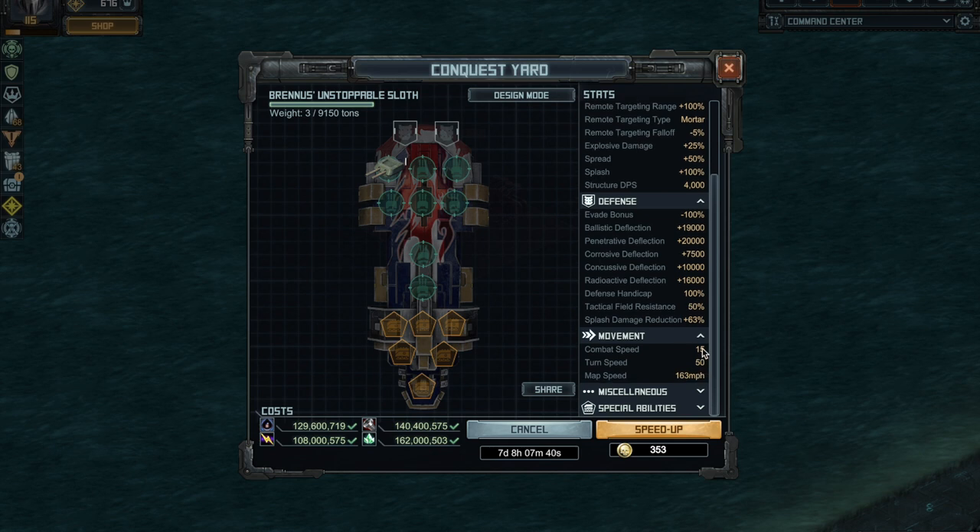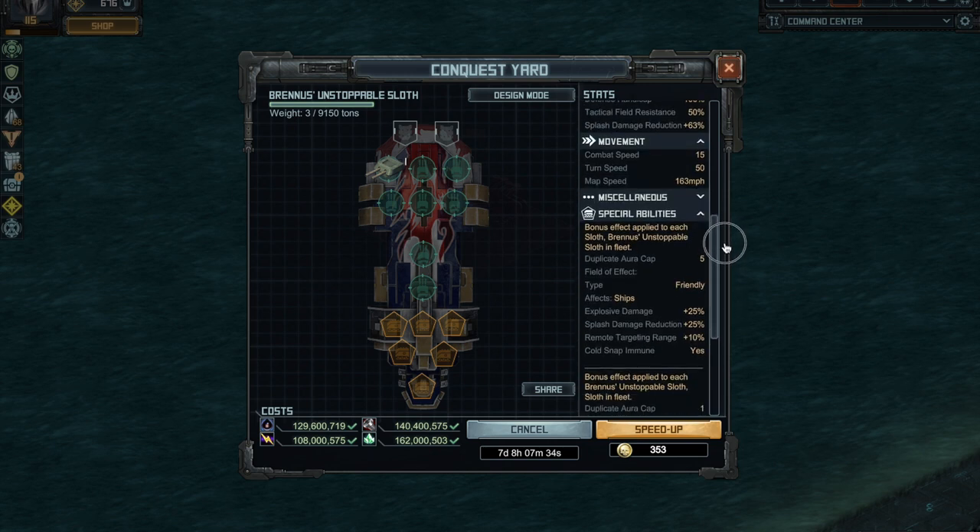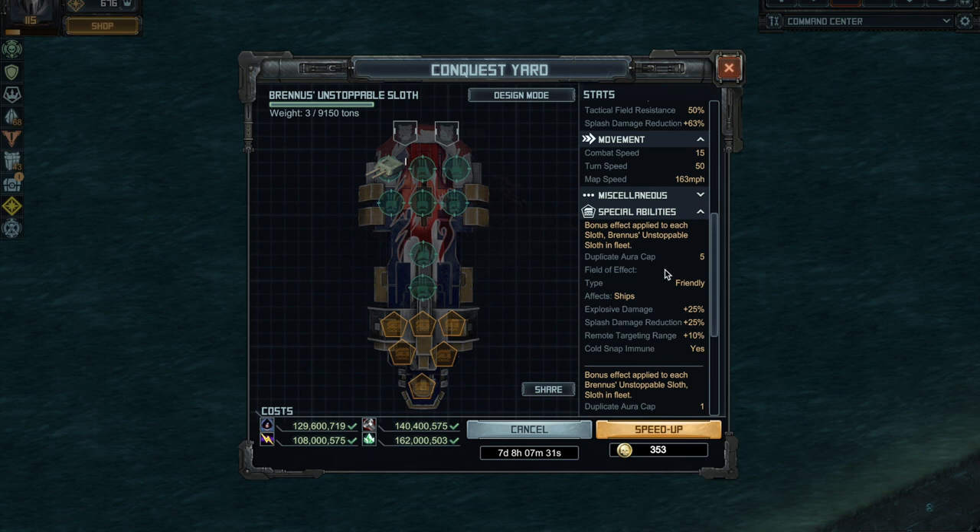Remember these numbers: explosive damage and splash damage reduction. It's a bit of a slow hull at 15% base combat speed. But this is how the sloth transforms the fleet: the first aura, called Snap Immune, gives all sloths and the BUS itself an extra 25% explosive damage and an extra 25% splash damage reduction, going from 63% to about 73%, plus additional remote targeting range.